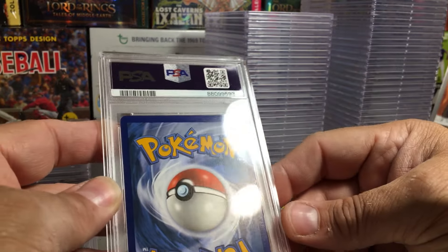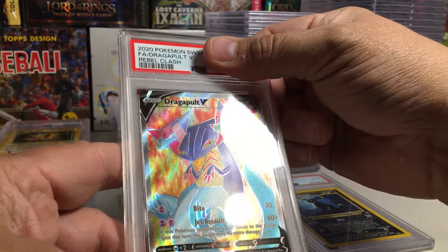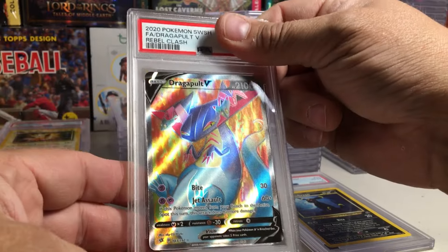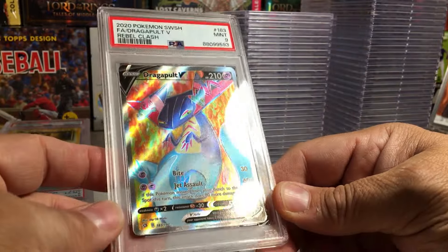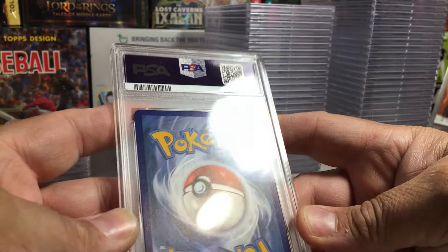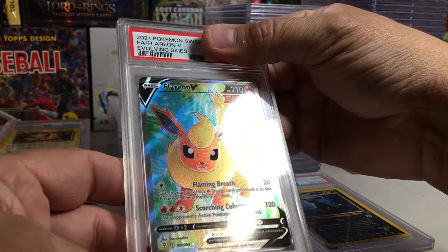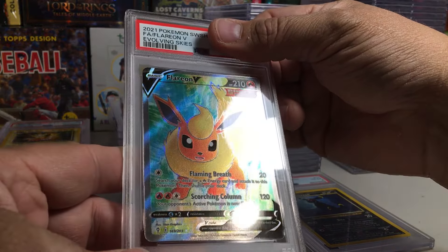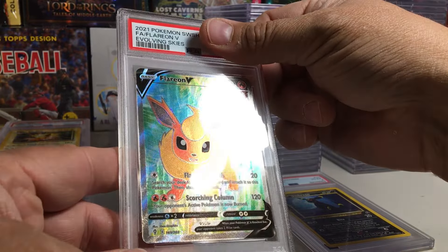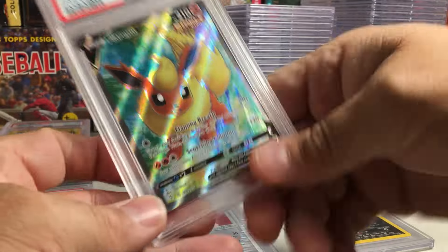This one is definitely thicker on top. Pretty clean — Dragapult V from Rebel Clash. This is either a weak 10 or strong 9. Got the 9 — yeah, because it is thicker on top, you can definitely tell. Wow, centering on the back is not good — it's skewed, very thick on the bottom. Edges are nice though. Flurry On V from Evolving Skies — centering does not look good on the front either. I actually could see this getting an 8. Got a 9 — the edges and stuff are so good they probably had to give it a 9.